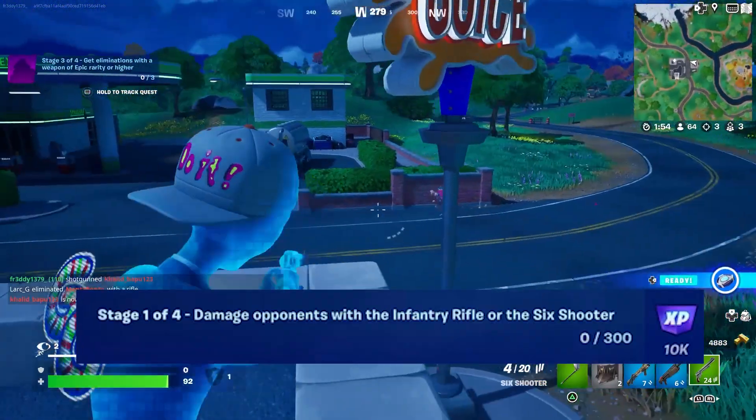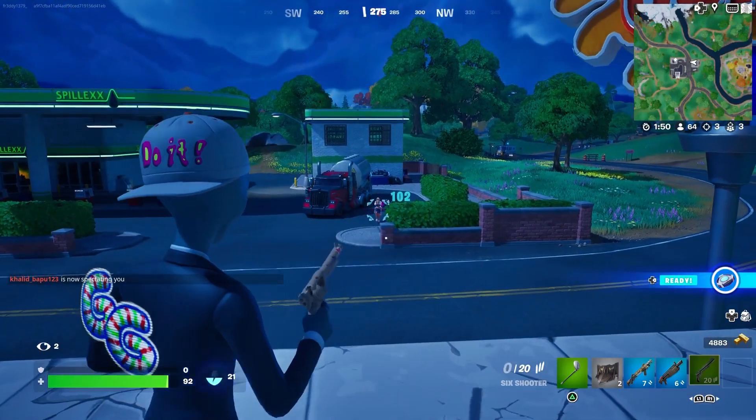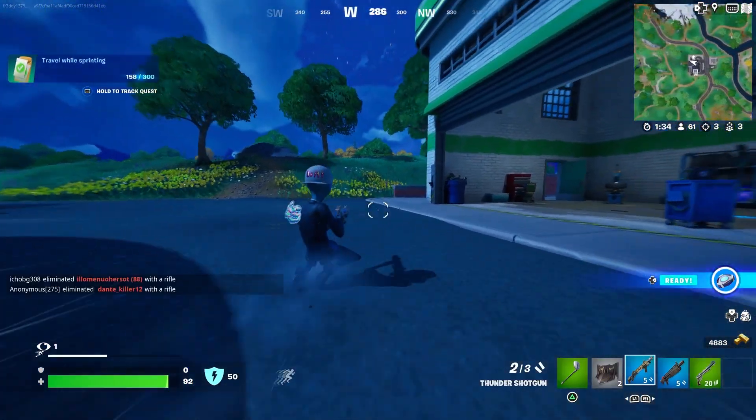First, you need to damage opponents with an infantry rifle or the six shooter. These two weapons have both been unvaulted and are back as ground loot.